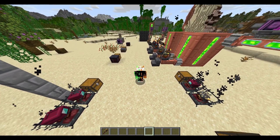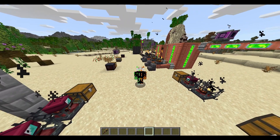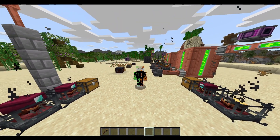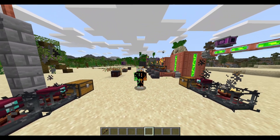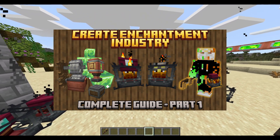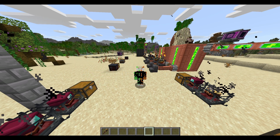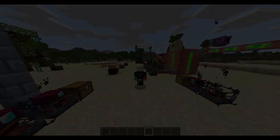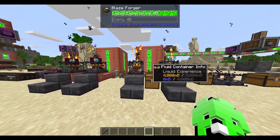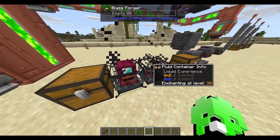Hello and welcome back to another video. In today's video, we'll be looking at part 2 of the complete guide to Create Enchantment Industry 1.21.1, where we'll be looking through all the super enchanting stuff. Now if you haven't watched part 1, make sure you go and watch it so you have all your basic information about this mod. At the end of part 1, we looked at the Blaze Enchanter and the Blaze Forger, and when it comes to super enchanting, it's all about them once again.